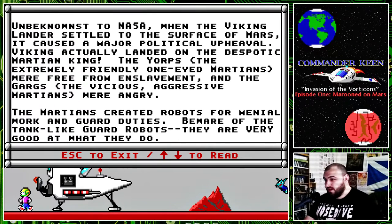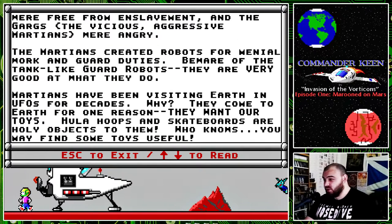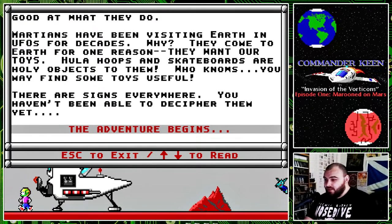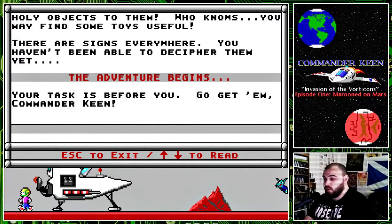Information on Mars. Unbeknownst to NASA, when the Viking lander settled to the surface of Mars, it caused a major political upheaval. Viking actually landed on the despotic Martian king. The Yorps, the extremely friendly one-eyed Martians, were free from enslavement. And the Gargs, the vicious aggressive Martians, were angry. The Martians created robots for menial work and guard duties. Beware of the tank-like guard robots — they are very good at what they do. Martians have been visiting Earth in UFOs for decades. They came to Earth for one reason: they want our toys. Hula hoops and skateboards are holy objects to them. You may find some toys useful. There are signs everywhere, but you haven't been able to decipher them yet. The adventure begins.